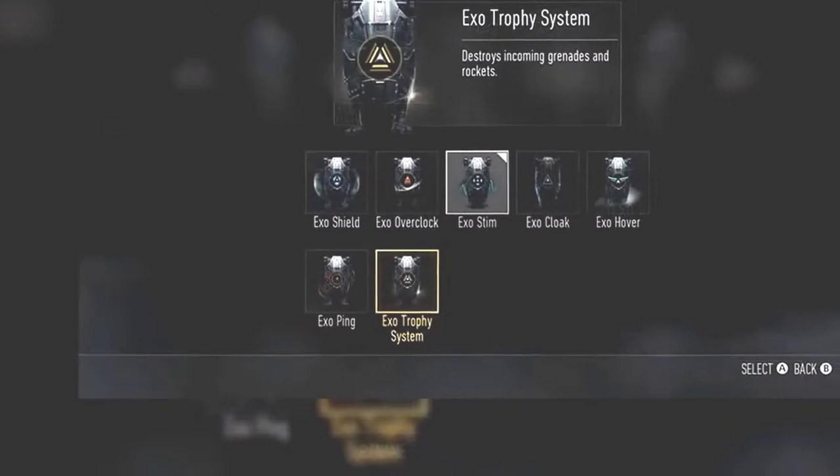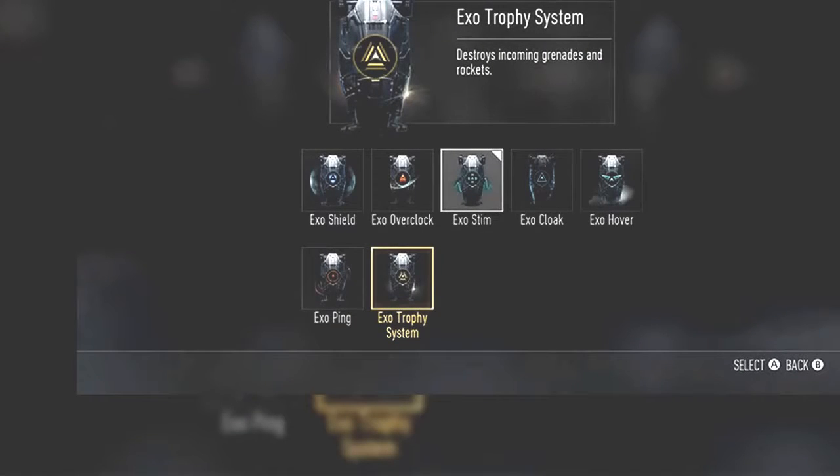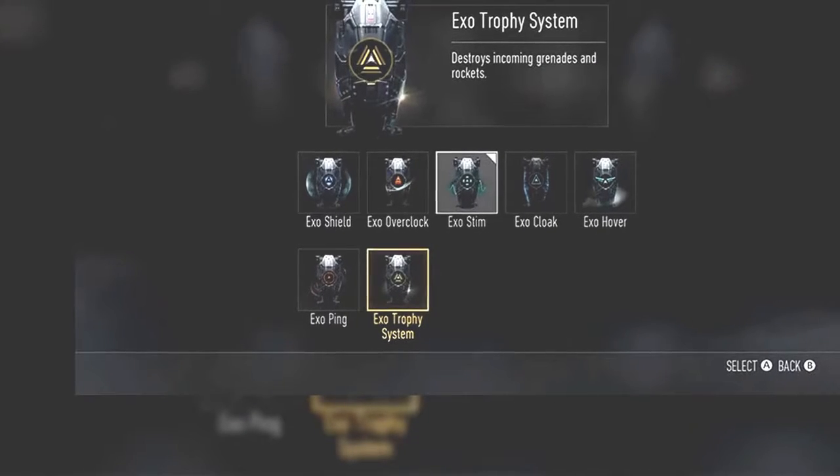Looking at our sixth exo ability, the Exo Stem temporarily generates health beyond normal levels. This does remind me of — and I'm pretty sure is the replacement for — the Ballistic Vest from Call of Duty Ghosts and Modern Warfare 3.